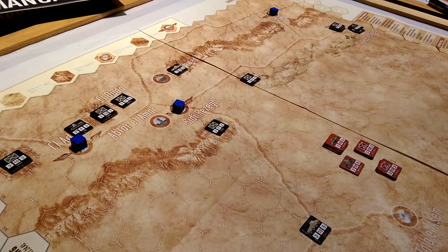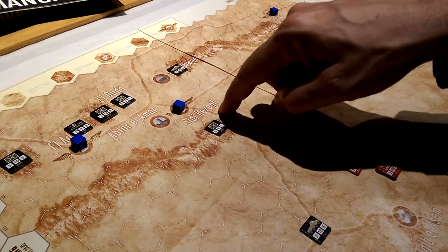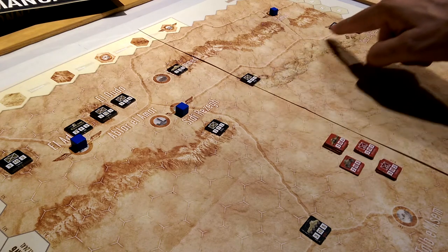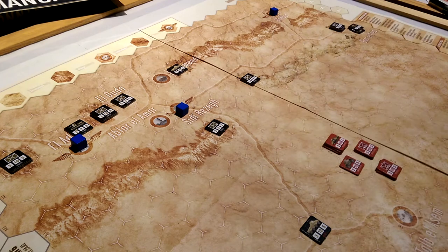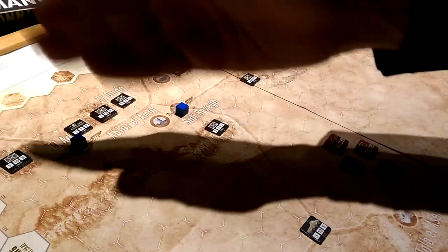There are no supply considerations given it's only a four or five day scenario, so we don't really have to worry too much about that. But still, you don't want to get cut off. So securing this and this will be our first priority — potentially trying to block these forces from heading up this way. There's the consideration of whether or not we want to try and capture this hex, or focus on these two hexes and try to drive forces off the board.